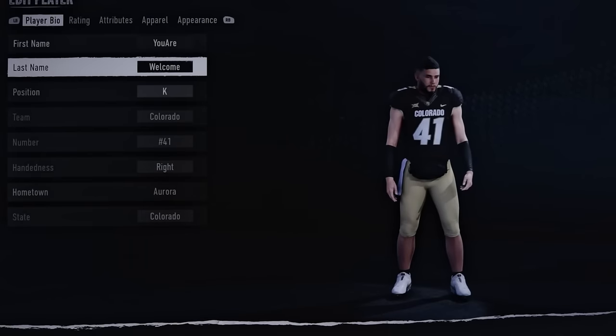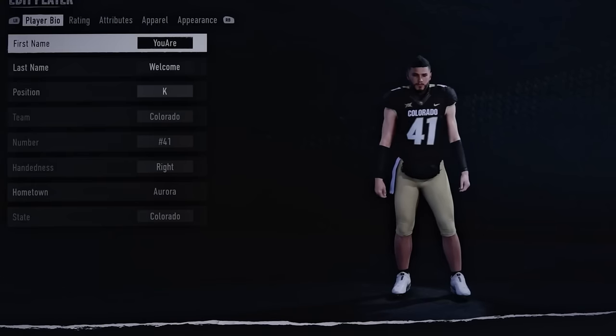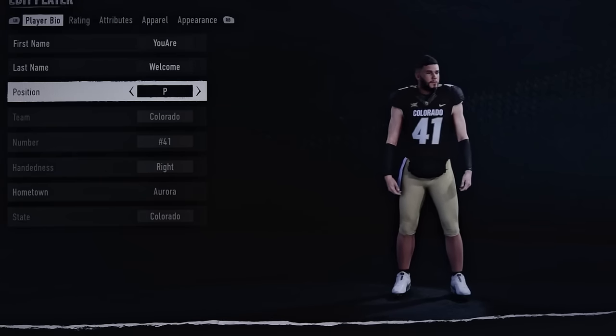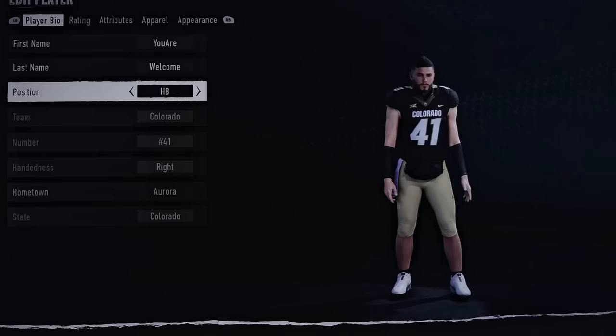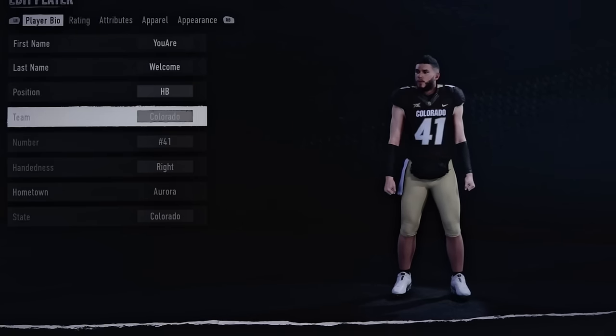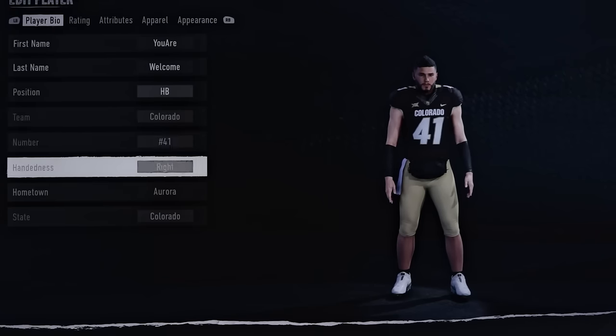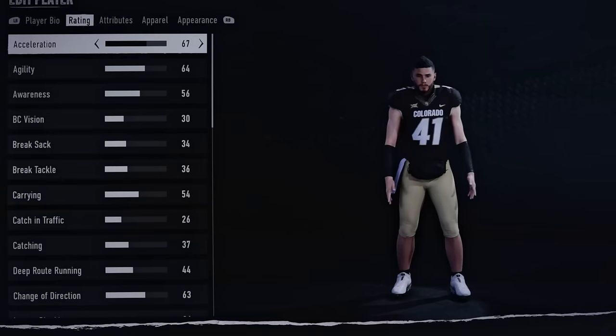I can edit this dude's name — I know so many people want to play the way that I play, and creating your own player in dynasty to start out with that player is such a big deal to so many people. So I created 'You Are Welcome' — and here it is guys. I can change him — instead of a kicker, we're going to make him a halfback.